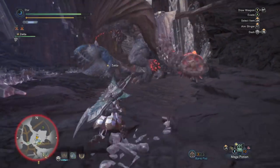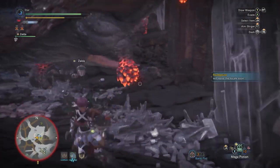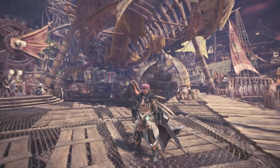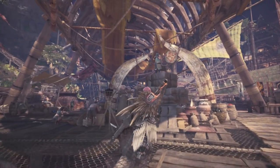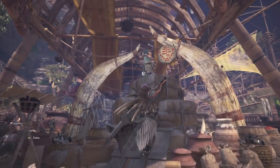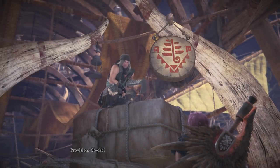So anyway, without further ado, let's actually get into today's guide. Here I am right now in the actual game itself — I'm in the main hub. If we just go over to this guy, you will all know that he sells a power charm and an armor charm. This is the Provision Stockpile dude.